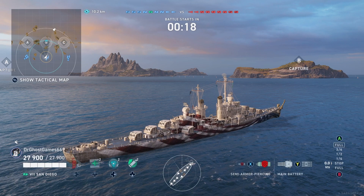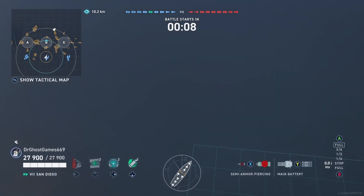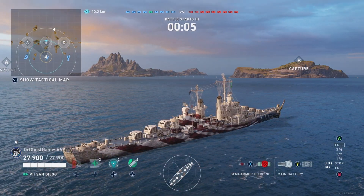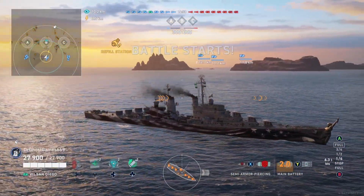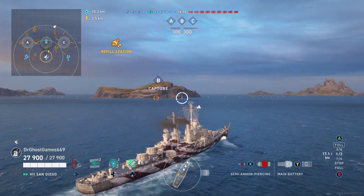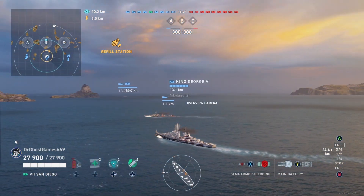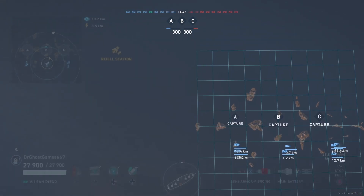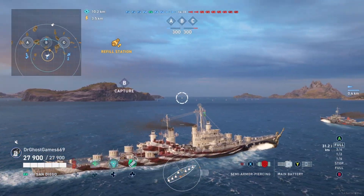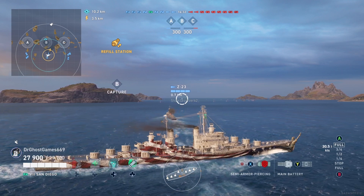Here we are in the San Diego. We're going to talk about the ship's strengths and weaknesses. This is not one of the best cruisers right off the bat — you could probably save your money on gambling and buy something more worth your time. This cruiser is really not that great. It doesn't have a whole lot of utility, it doesn't have radar, the heals are pretty mediocre, the armor is really bad, and it's only got 27,000 hit points for a Tier 7 cruiser. It's basically an Atlanta at Tier 7 with no radar and no HE.